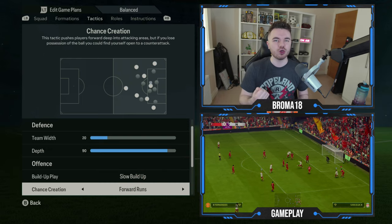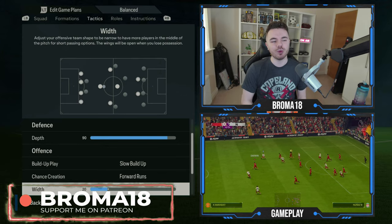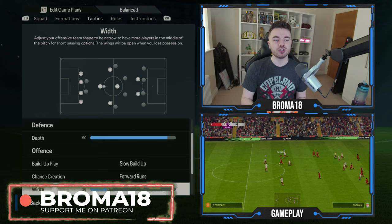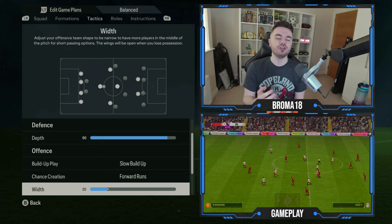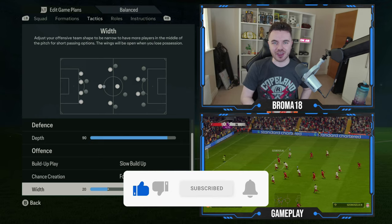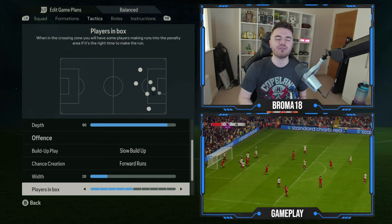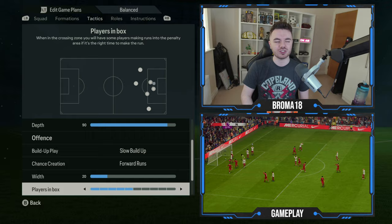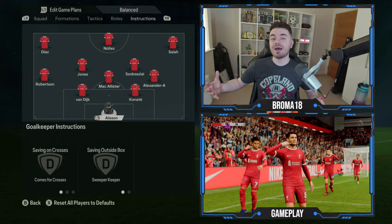That's how you get the emphasis between playing through the thirds but also that counter-attack and those quick transitions you always see them implementing. The whip is on 20, mostly because we're trying to replicate the Alexander-Arnold role — it's important when you create those inverted fullbacks to have the whip lower, as that really complements that role. Players in the box is on 5, giving you roughly three to four players in crossing situations. Corners are on 3, and free kicks are both on 4.